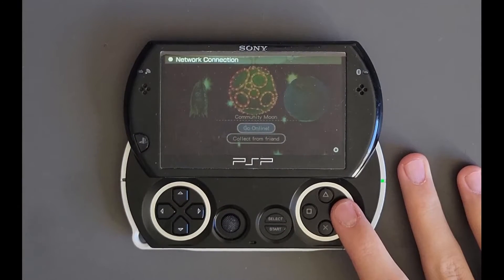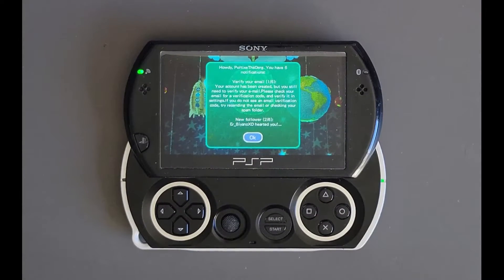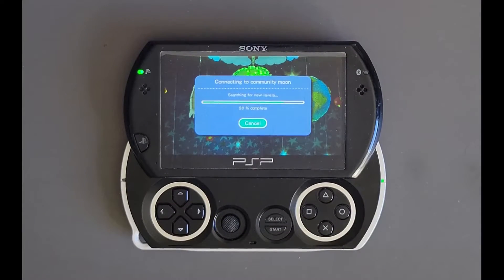Once you see that it's been created, then you can go ahead and open the game to activate your account. You can see I'm able to log in and browse levels. If you get an error, then make sure the name you signed up with matches your PSN username, and that your game is fully up to date.